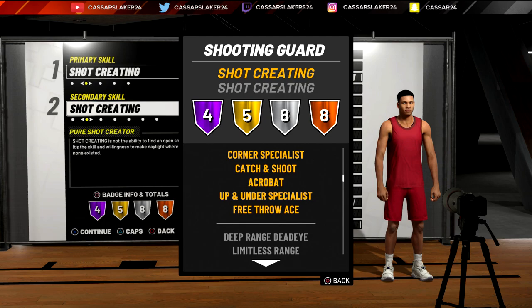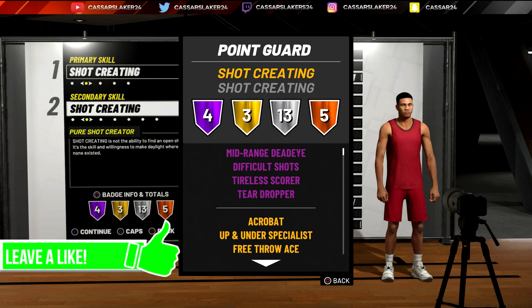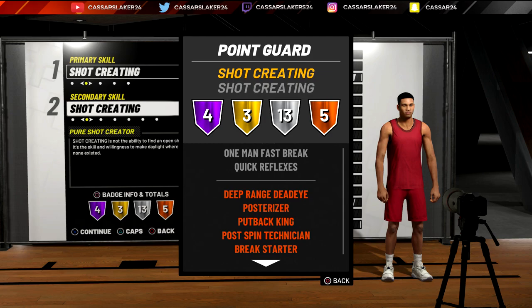The only difference is you don't get Hall of Fame — you get the exact same Hall of Fame badges, but you get catch and shoot and corner special as gold, and up and under special as gold as well. You get less silver badges but better gold badges. That's why this build as a shooting guard is actually better than the point guard version.